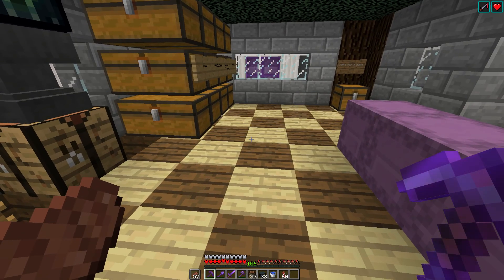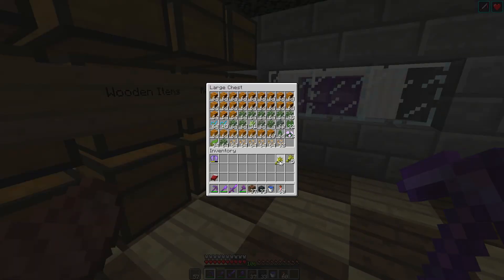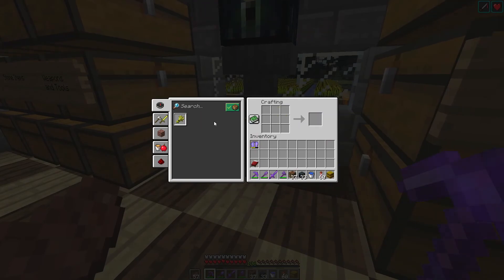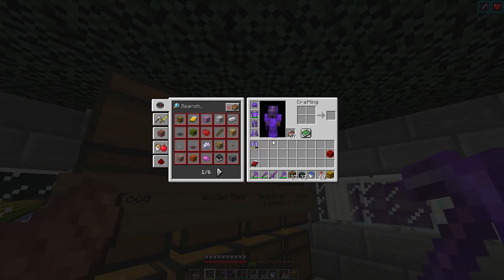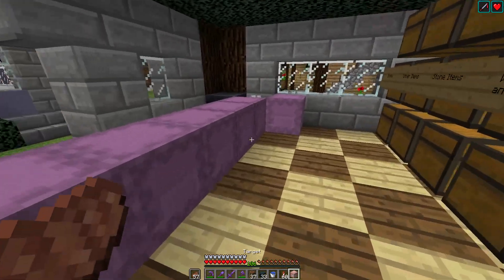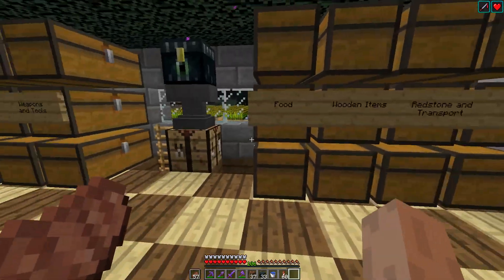The remaining list is: bells, berry bushes, bee nest, ancient debris, block of netherite, lodestone, and target block. The target block we can probably just easily make — you definitely need a hay bale, and you need redstone. That's easy. So we can immediately sort the target block, and then I'm just going to go and mine some ancient debris in the nether.